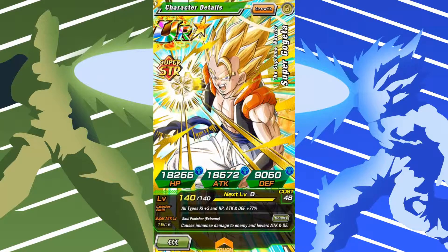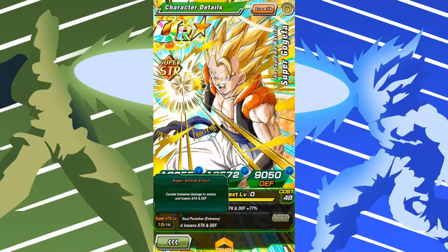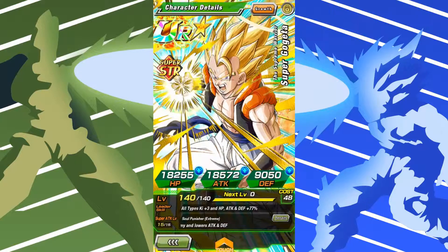Leader skill: all types, Ki plus 3, and HP, Attack, and Defense plus 77%. Super attack is Soul Punisher Extreme — causes immense damage to enemy and lowers Attack and Defense. I believe that's the same sort of super as the INT Gogeta.